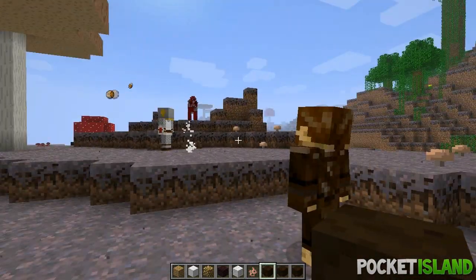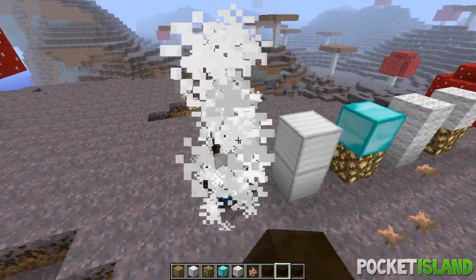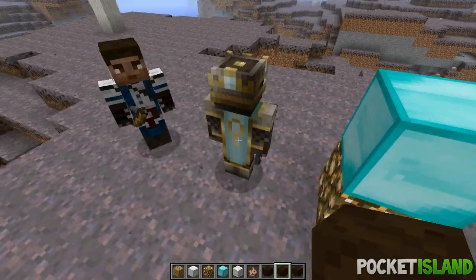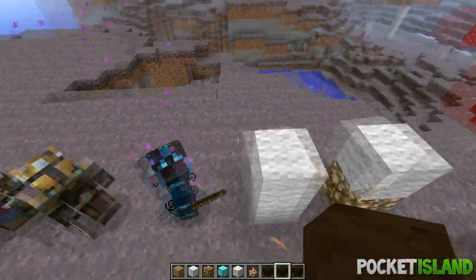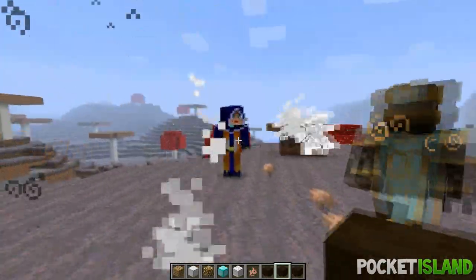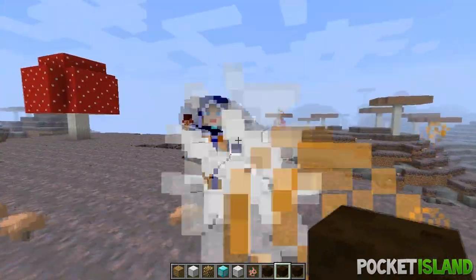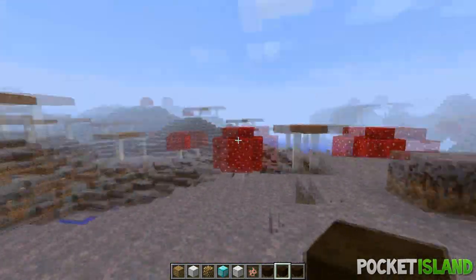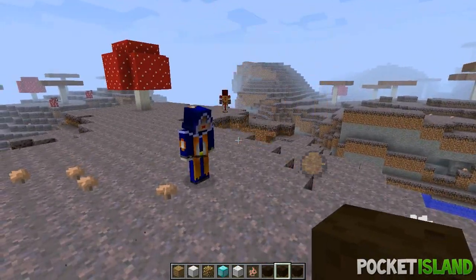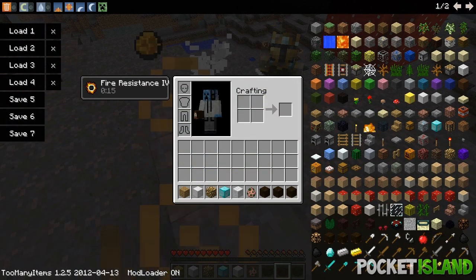Now let's go over the Tier 2 NPCs. They're basically the same — here's the Archer, here's the Knight, here's the Mage, here's the Assassin, and here's the Priest. They do look different. Basically the same, only this guy can actually help you. The Tier 2 Priest, when they hit you, will give you a nice advantage because they give you fire protection — and as you can see, fire resistance.